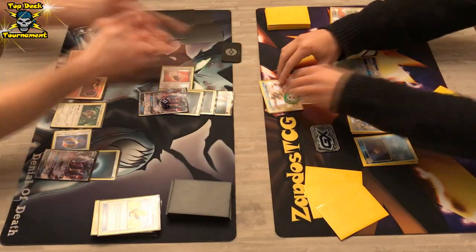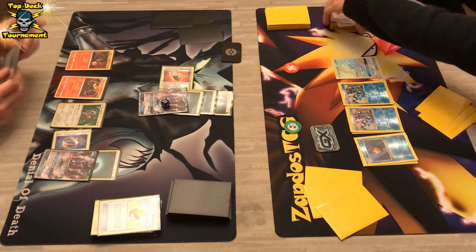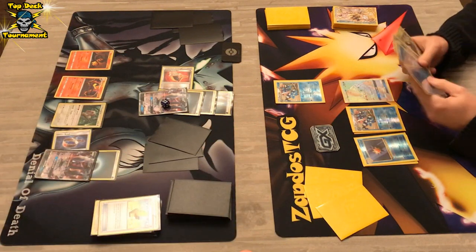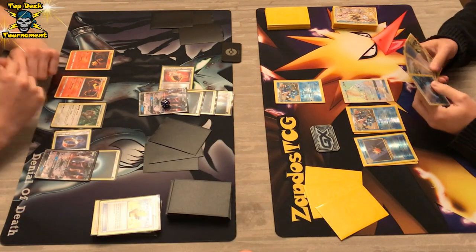There's also another Salandit on the bench. We do see Dead End GX — was it really necessary? Who knows? But he gets one prize card in the process. What is the Greninja player going to do now? We see Skyla — what will Skyla get out of the deck?